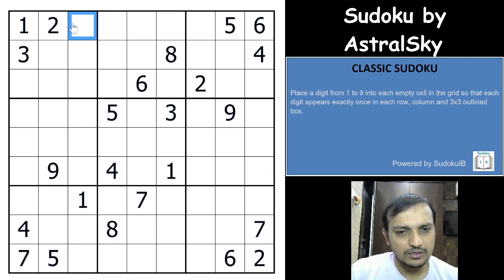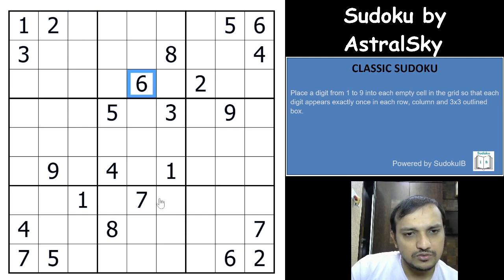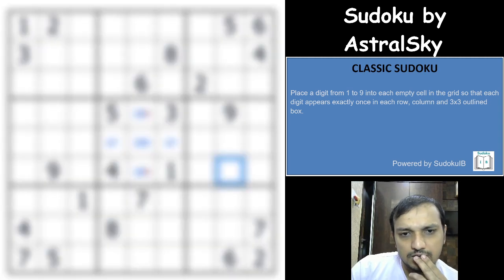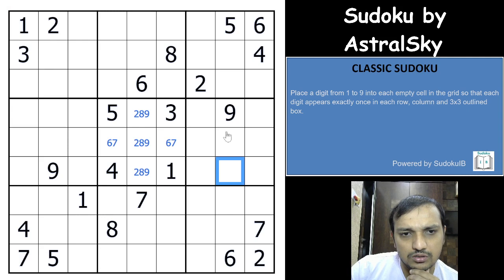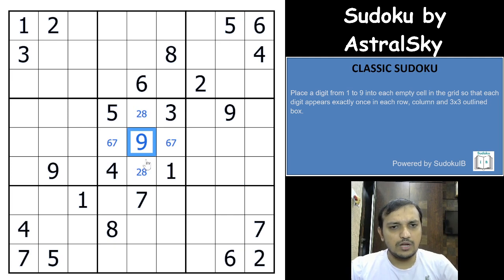Let me think about where to start. I have 6 and 7 here, so both 6 and 7 would have to be placed here, which means these cells are 2, 8, and 9. Nine would have to be here.